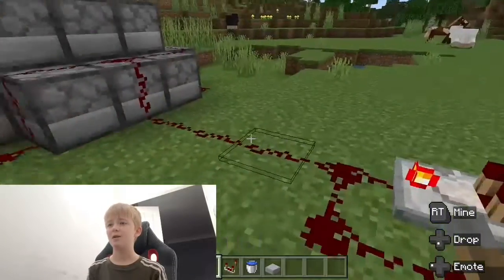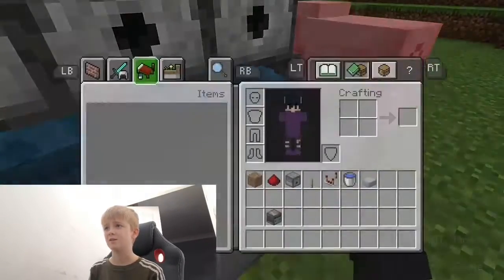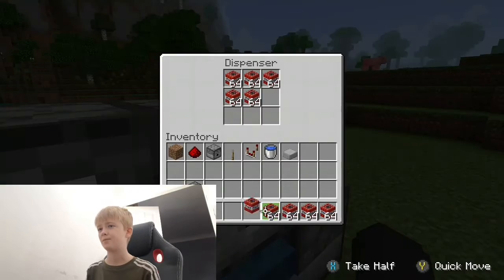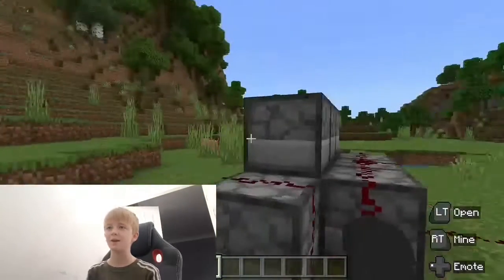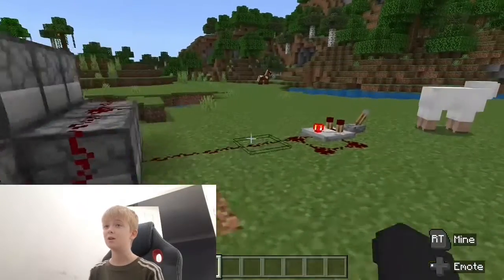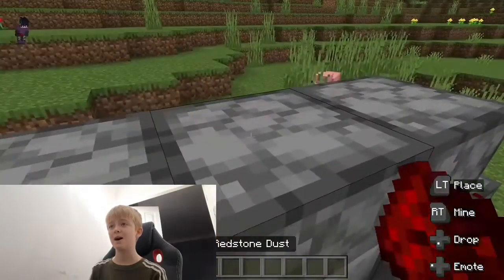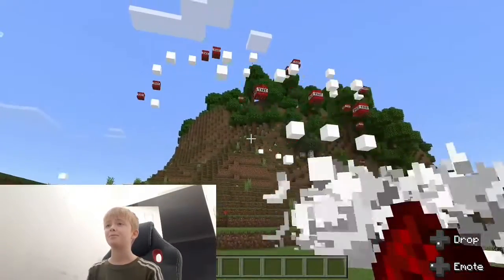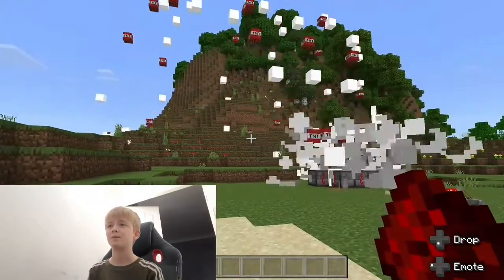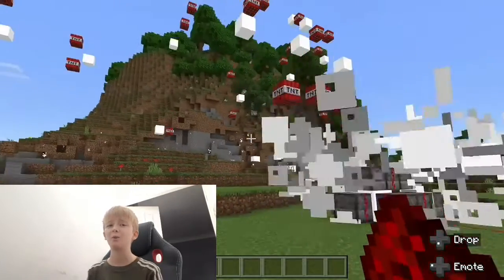Pretty much what you need now is a bunch of TNT, so carry on putting lots of TNT in. This is really important — if you don't do this step it's not going to work. Just click that, wait a little bit and press that, and then there you have it. Wait a couple seconds before you place that redstone on, otherwise it's not going to work.